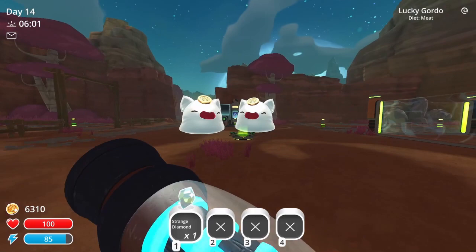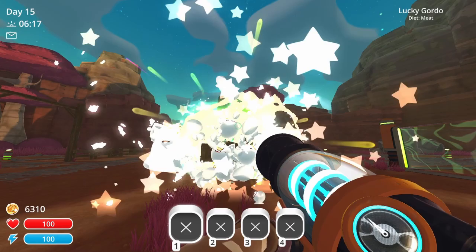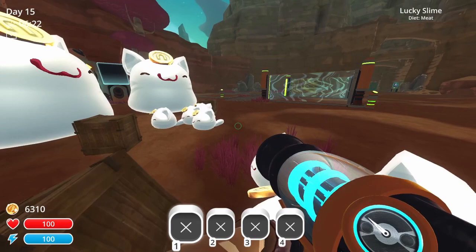To start, let's look at the Lucky Gordo. To attract this Gordo, you're going to need to place a Strange Diamond onto the snare, and you can feed it meat. When this Gordo pops, the Lucky Slimes will act like normal and disappear after a few seconds, unless you have a mod like the More Vacables that makes them stay.